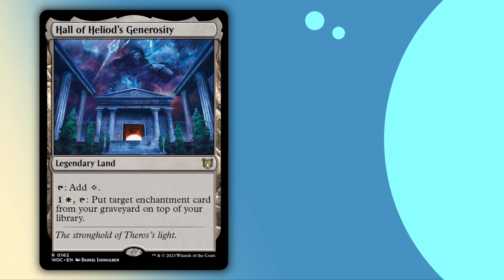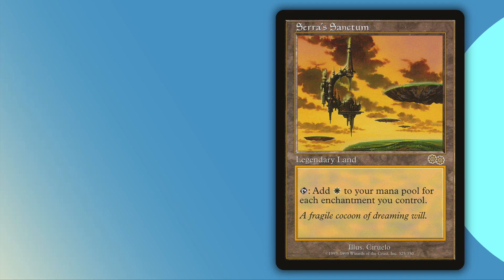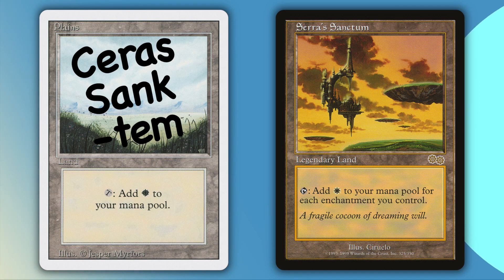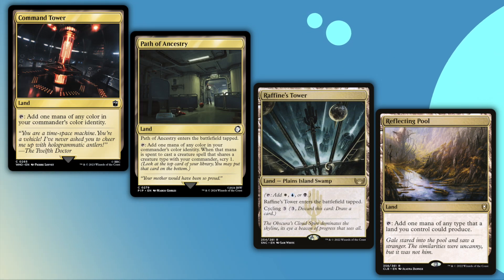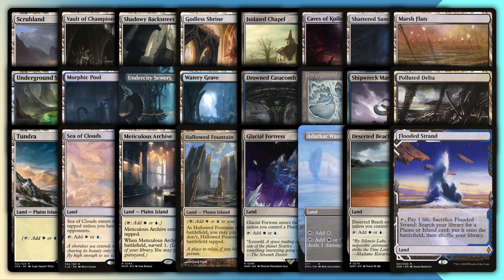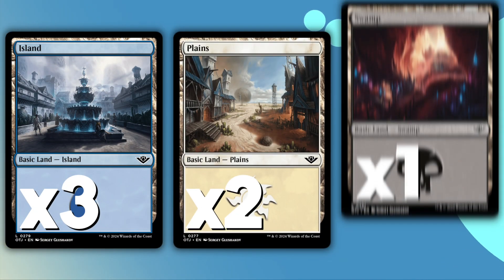This deck is a bit light on utility lands, running just Hall of Heliod's Generosity and Serra's Sanctum. Serra's Sanctum is like $250 or something, so feel free to just not run it, or write Serra's Sanctum on a Plains card and run that. I run my basic Esper mana base, which includes four lands that can get all three colors that I need, then eight each of Azorius, Dimir, and Orzhov lands. I finish off the deck with three Islands, two Plains, and one Swamp.